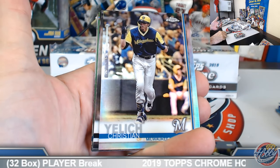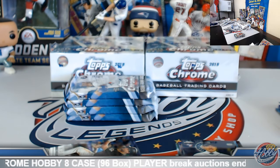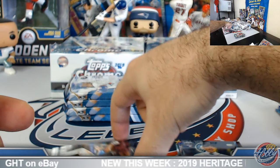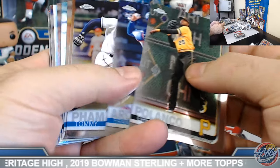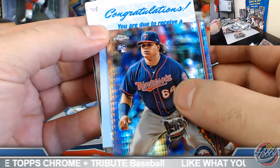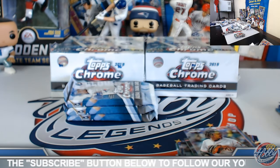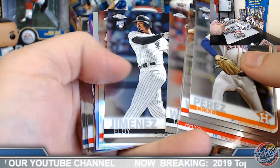Nice Christian Yelich Image Variation Short Print Refractor — we got the Joey Votto as well, so that's our second one. Coolio. Redemption coming up. Ronald Usman Refractor. A Studio Prism Rookie. Rookie Autograph Redemption — Dennis Santana on the board. Little Dodgers Rookie Auto action here.